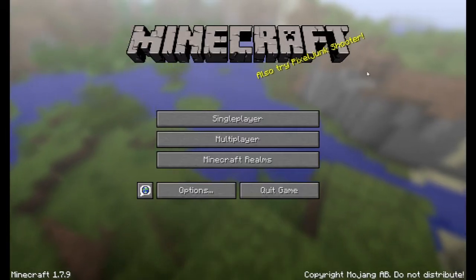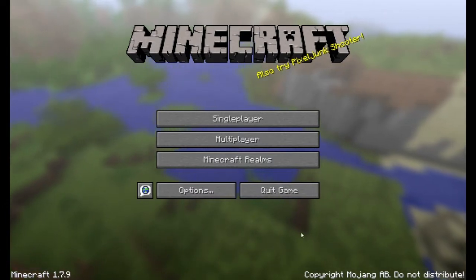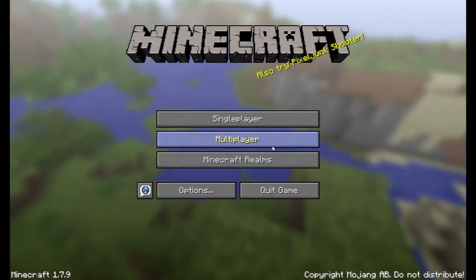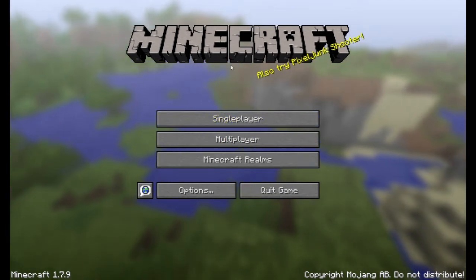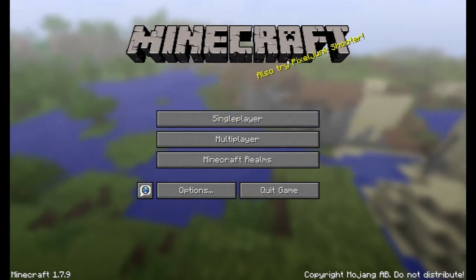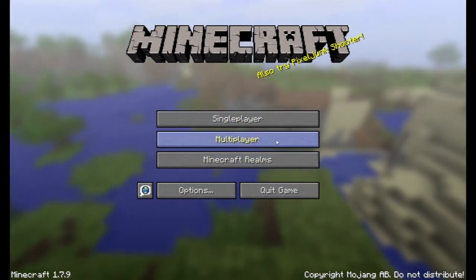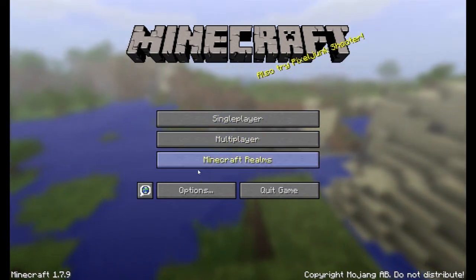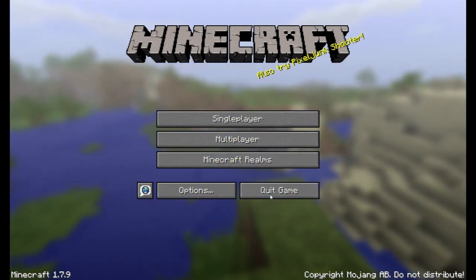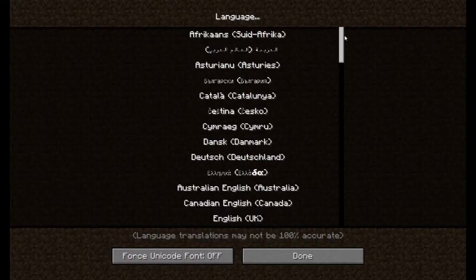So first, when you've bought the game, you should be brought to this place. When you open it up, you'll be brought here. You'll see Single Player, Multiplayer, Minecraft Realms, Options, and Quick Game. And you'll see this — this is for selecting language. To click something, you can left-click here in Minecraft.